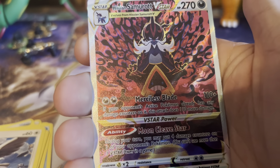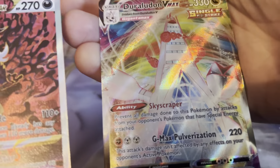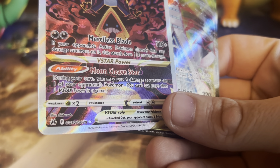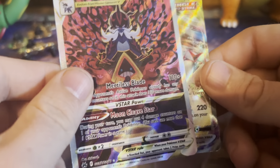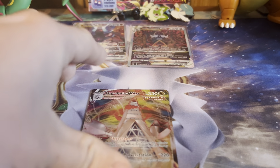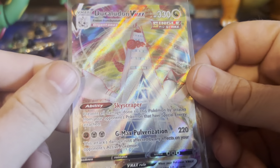We pulled the Glaceon V-Star, the Hoopa V, and the Samurai V-Star. We got the Duraludon — a double banger pack! Honestly, this Duraludon is pretty cool, but this Hisuian Samurai V-Star by far beats it. Very happy I was able to pull this. We're definitely going to sleeve up the Duraludon. I'm just glad they didn't use the Duraludon V Max art from Evolving Skies — if they did I was going to be really salty.